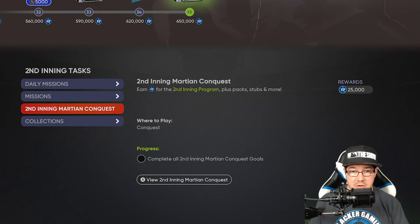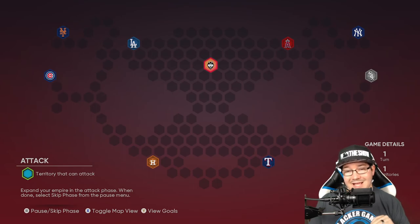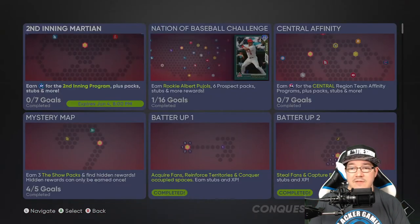The Martian conquest gives you 25,000 XP points, which is a lot. You go through, beat all of the teams, and at the end you get that 25,000 XP.